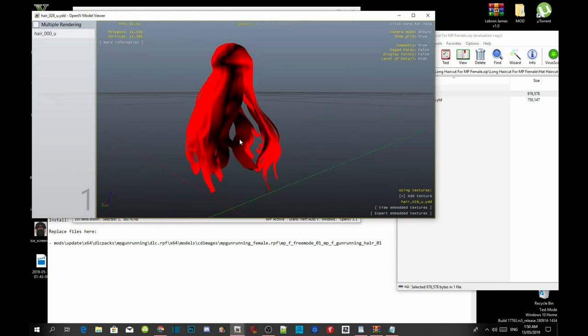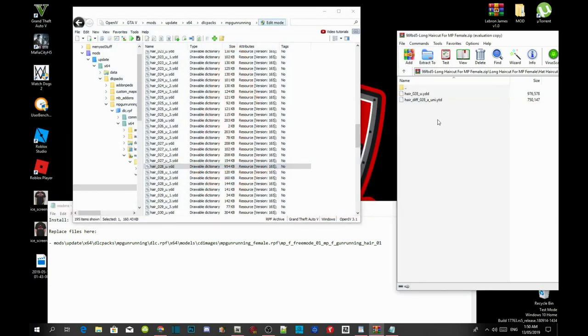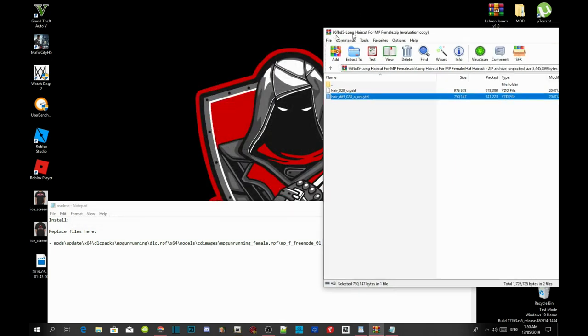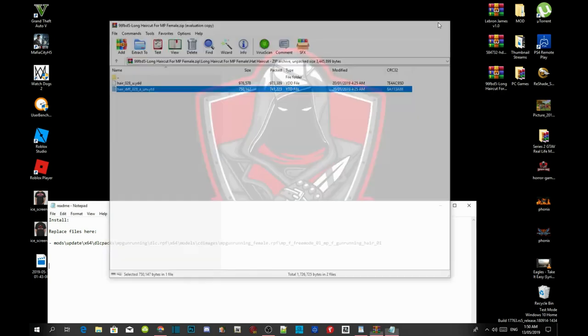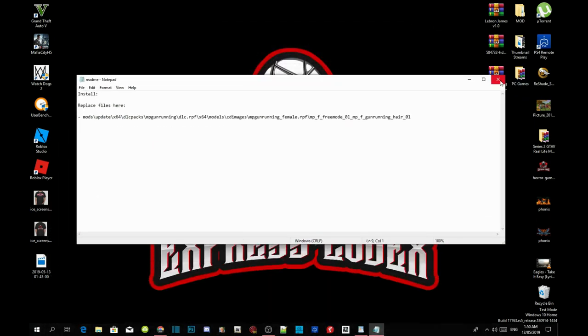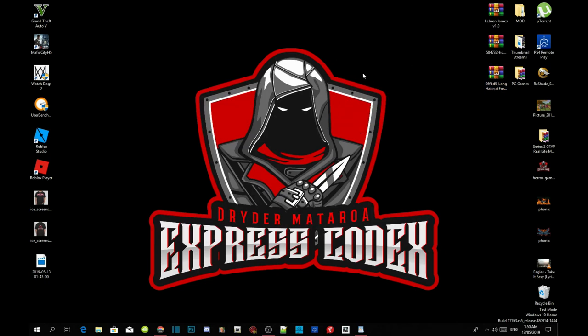Now just install this last file and install it here. All you got to do is go to edit mode, go to GTA V, exit out of Open IV, exit out of your extract folder, and exit out of any files or folders you have open. Then right click on your desktop, refresh your desktop, and I will see you guys in the game.